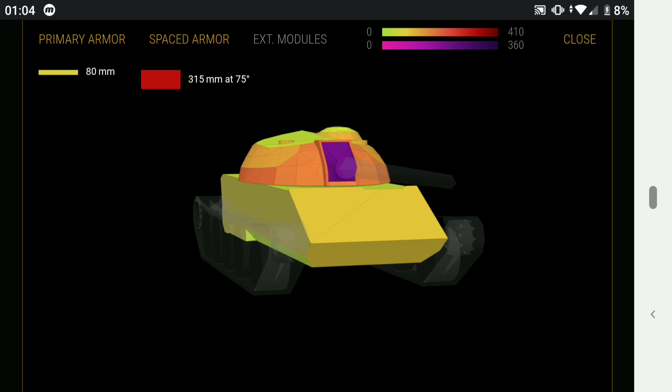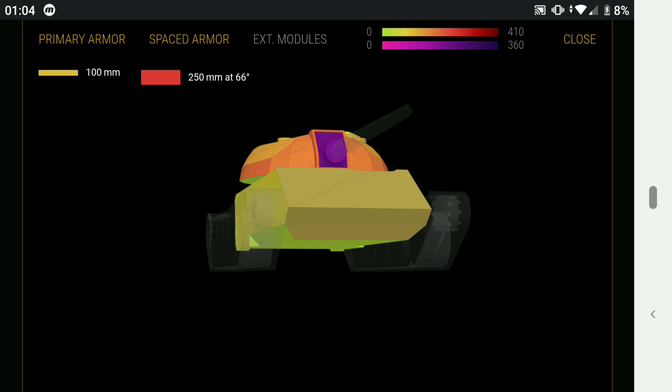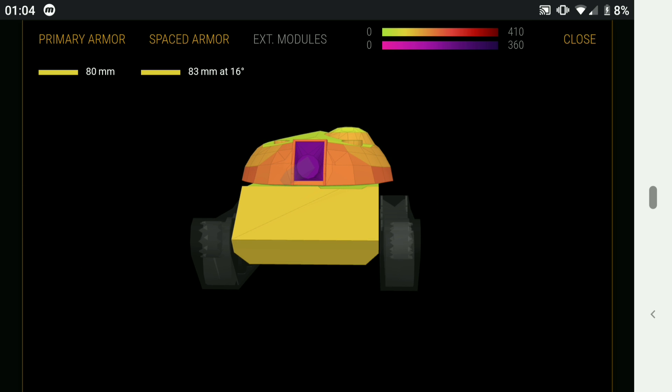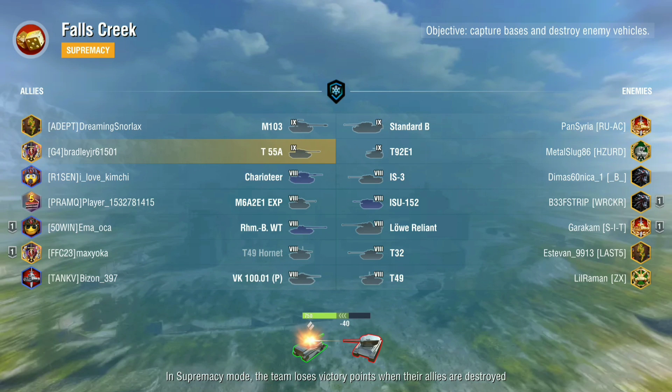As you can see with the armor - the front plate and turret - you can get up to around 227 millimeters on the turret, 300 on the sides if you are side scraping, so 184 to 224. You can side scrape and face hug in this tank. However, if you're looking directly into a tank you're not going to bounce much, whereas on the T54 you can bounce on the front plate and turret quite easily. So it comes down to what you want: if you want armor, the T54 is the tank; if you want penetration, the T55A is the tank.